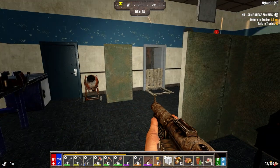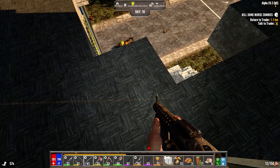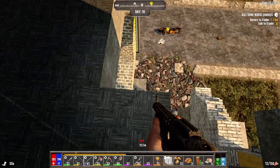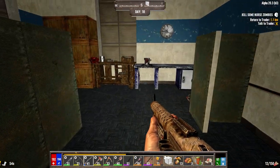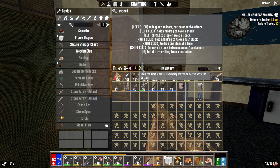Hey everybody, welcome back to the channel and another episode of my 7 Days to Die Darkness Falls for Alpha 20 series. It is the morning of day 18 - I actually just reloaded everything up after the last episode. Normally I do multiple episodes in a row, but I wasn't able to do that this time.